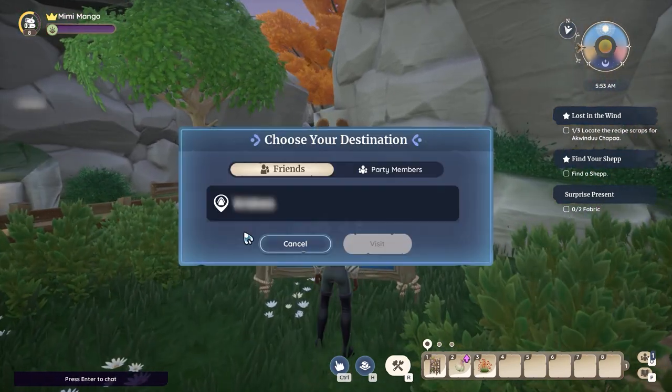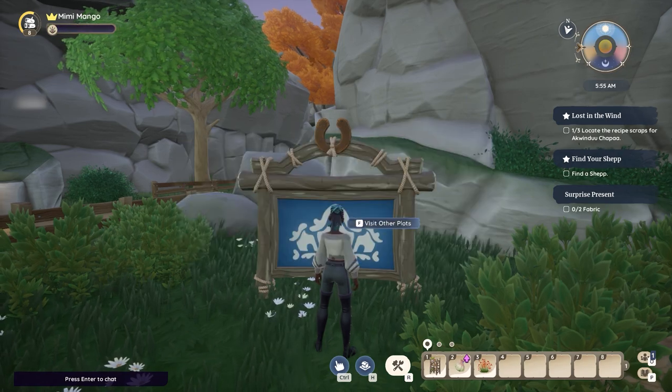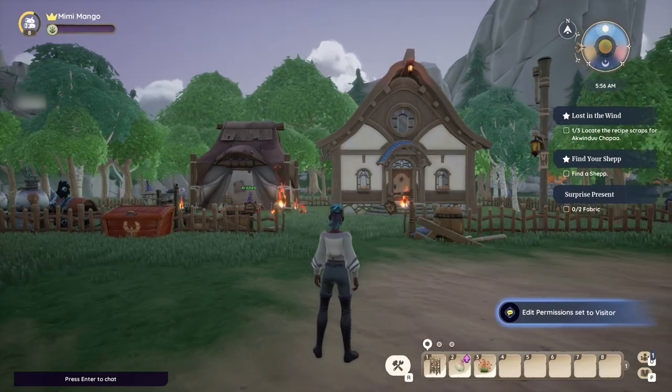If you don't see options to invite friends, then one or both of you will need to keep playing the game and completing missions, as the invite button is unlocked later in the game as you progress.